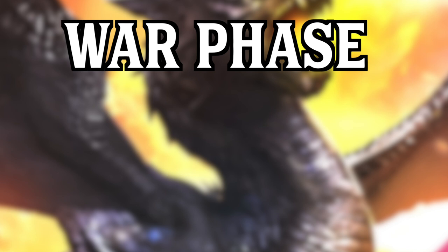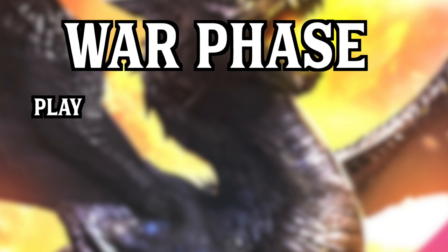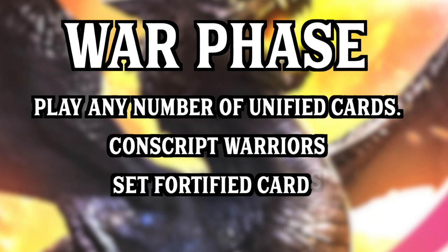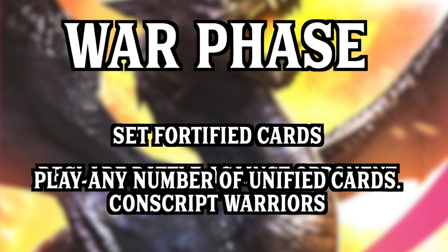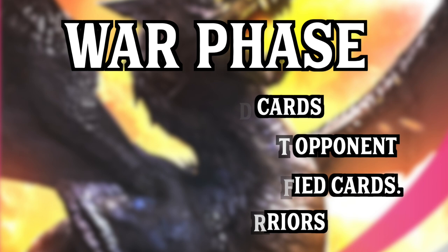The main phase in Legions is called the war phase. In this phase you enter an all-out war — an open play free-for-all where you can play and activate unified cards from your hand, discard pile, or eradication zone; conscript one warrior per turn; set fortified cards face down; and declare battle with your warlord and warriors. You can do any of these things at any time during the war phase — for example, conscript a warrior, attack with it, activate a unified card, attack with your warlord, then activate another unified card before setting fortified cards.